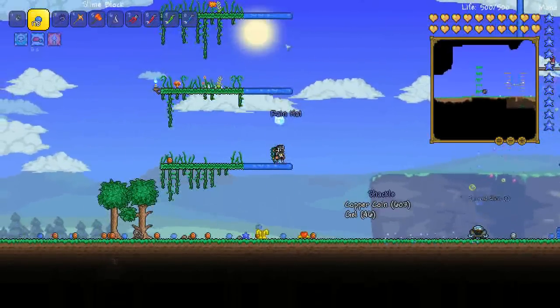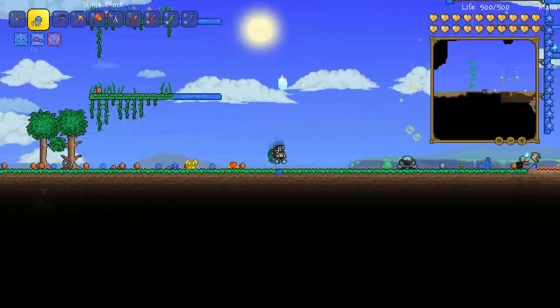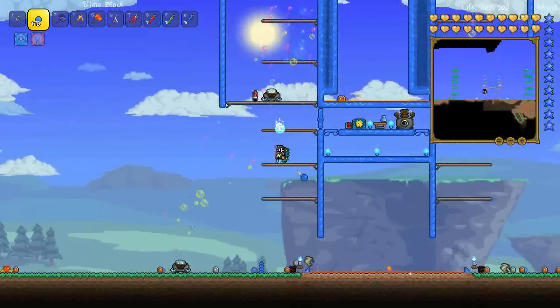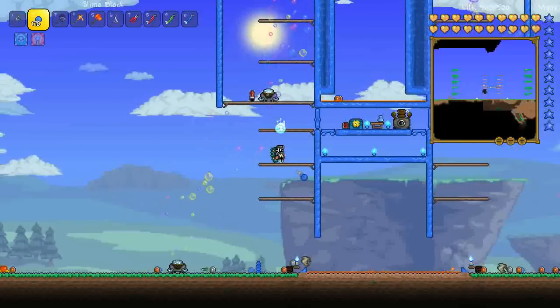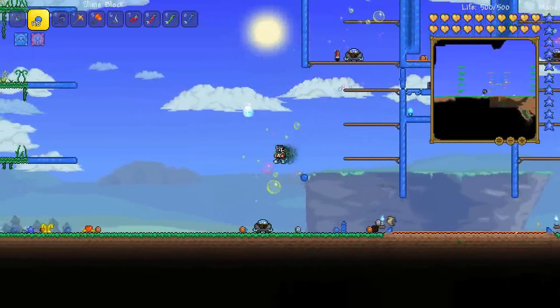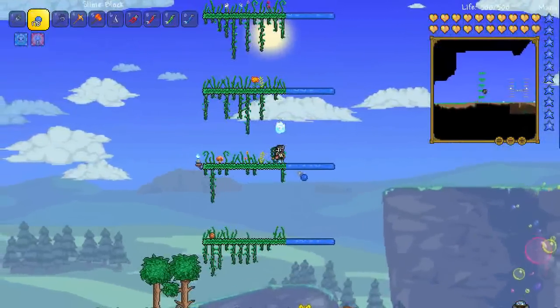I've got these platforms each side. Slimes spawn on the outer thirds of the map. You can tell if you're in the right area for King Slime to spawn because you'll see goblin scouts spawning outside of a goblin invasion - that's how you know you're in the right area.